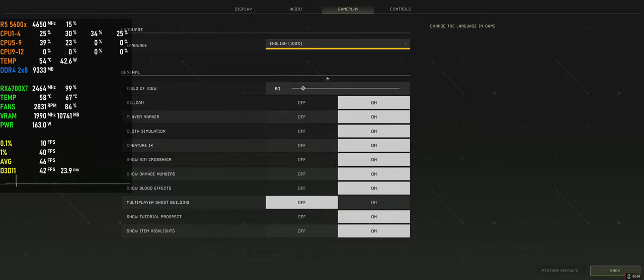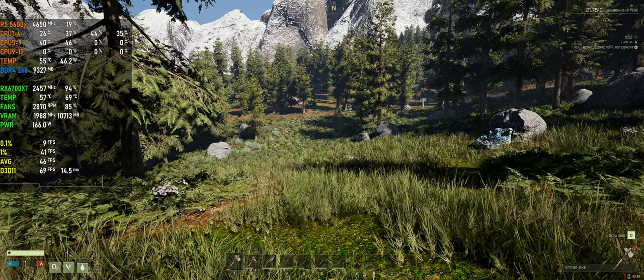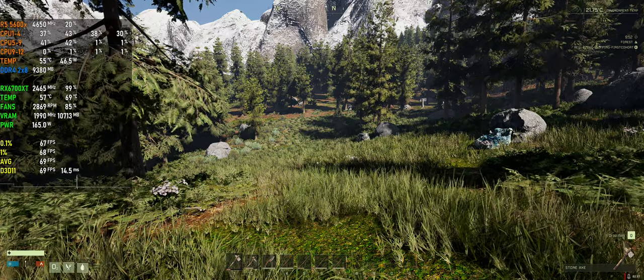The broken setting is the field of view. It's so dumb — they haven't even optimized it at all, because it lets you break the game. You can turn it up to 170 and get super fisheye. But if I set it to about 110 — most people stick to 80 or 90 or just leave the default — look at my FPS now: I'm at 70 FPS.